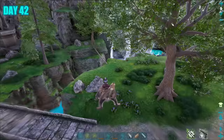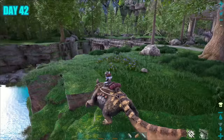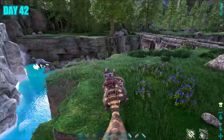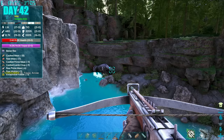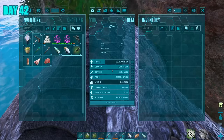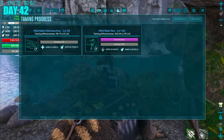Day 42, close to my newly built base I spotted another high-leveled Rex — and I had an army to build, so of course I had to tame it. Luckily it was perfectly positioned, making for an easy tame. All I had to do was trank it until it knocked out, get it some prime meat, and wait for it to tame up. Its HP looked rather juicy — might be a good one this.